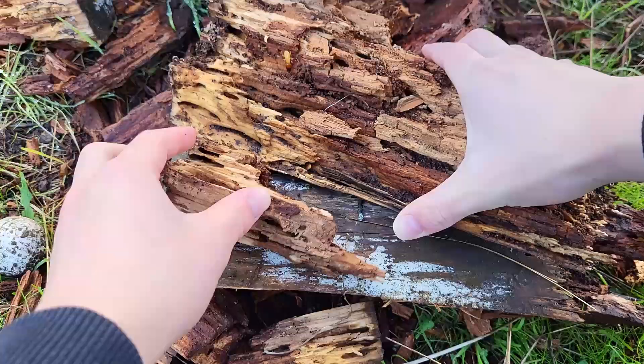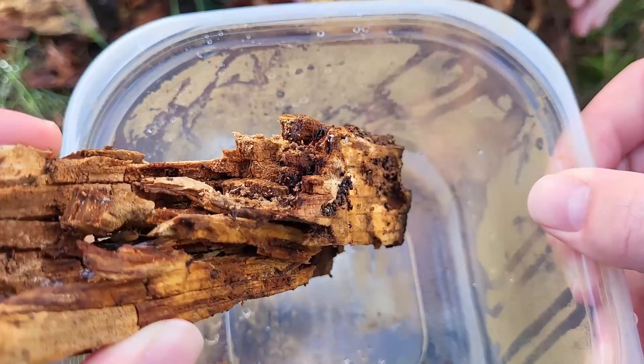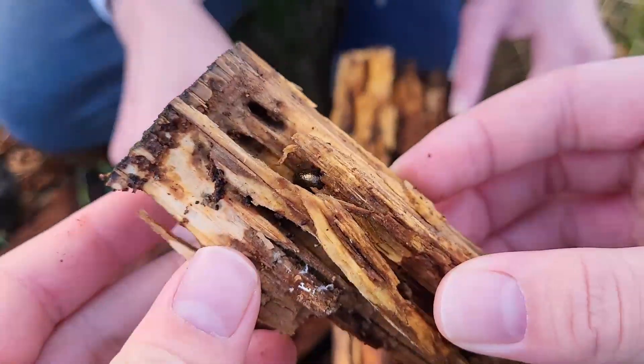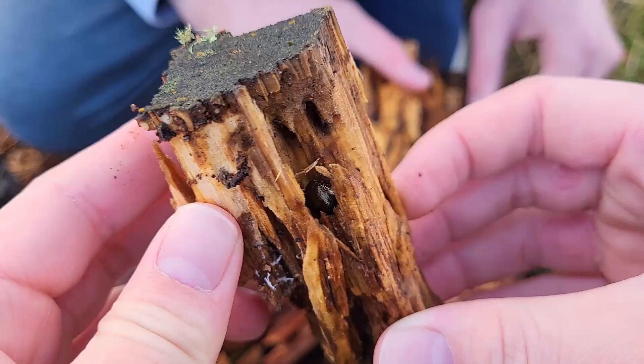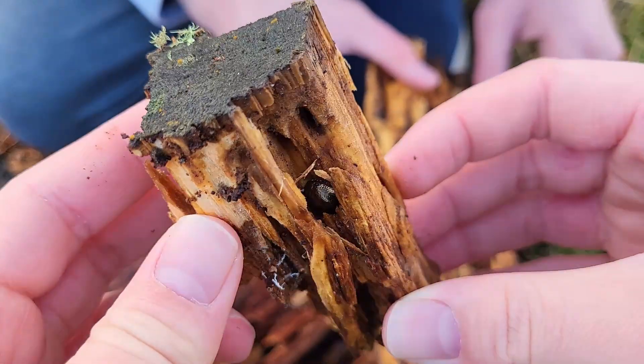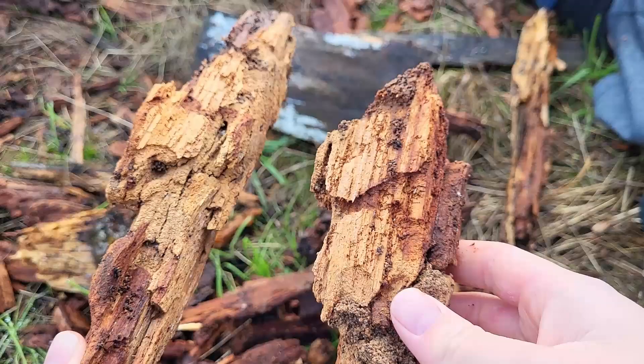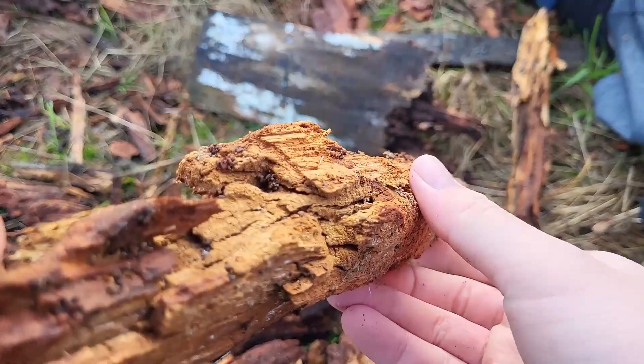Now I'm going to be hunting for some termites. Instantly found a fat soldier in there, which is pretty nice progress so far. Look at this — inside the section of wood there's like a beetle in here or something. So they found that interesting. Currently I am taking pieces of wood apart and breaking them up to see if I can find any more termite layers.